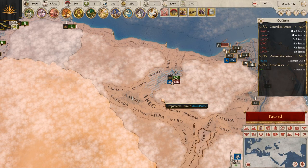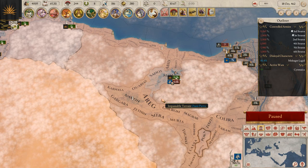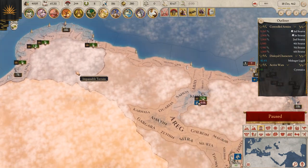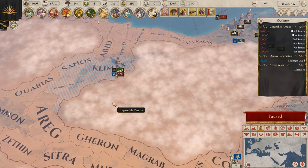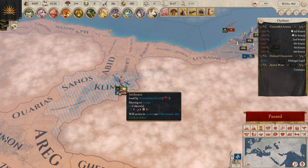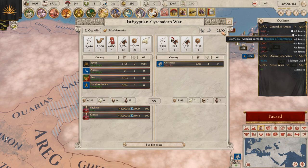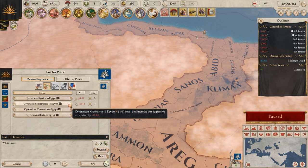Hi everybody, I am Bremen19 and welcome to episode four of our Egyptian campaign in Imperator Rome. We are fighting against Serenica up here and we're really about to finish it off — we're at 99% war score. Because this game is so new and I haven't really played a whole lot of it yet, I don't know if I'm just gonna go ahead and try to destroy these guys or we could do a little experiment.